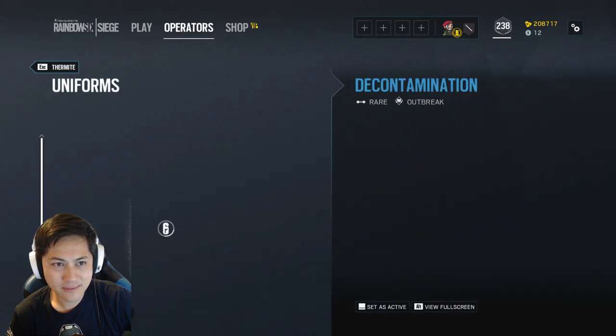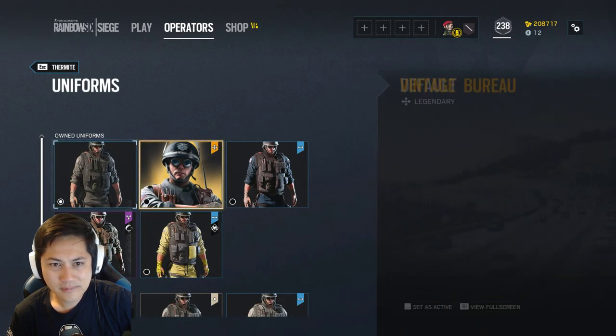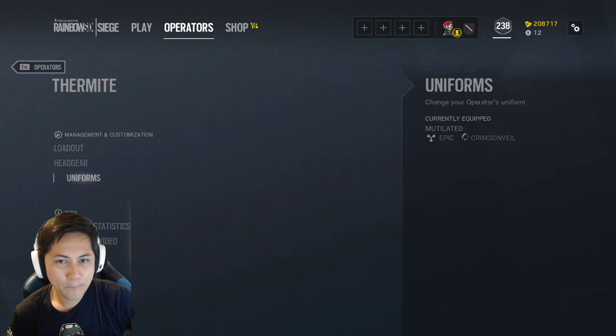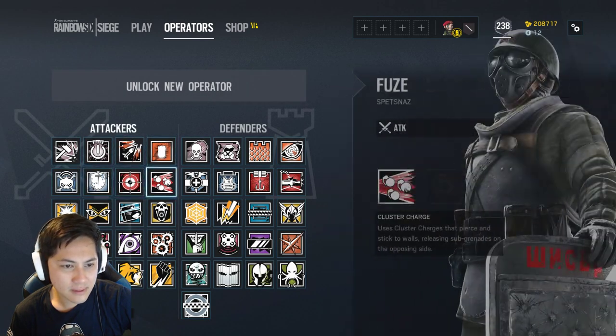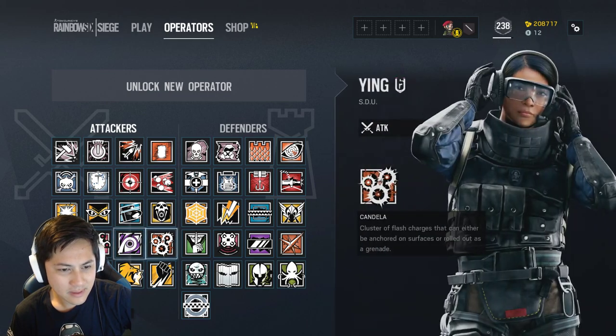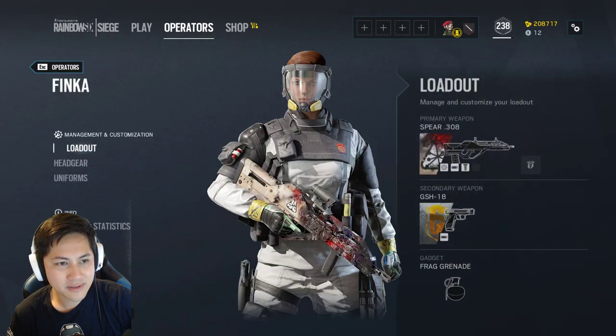What about his body? This uniform — it goes to default, so I guess you have to equip the mutilated one. Was there only two attackers in this collection? Finca as well.